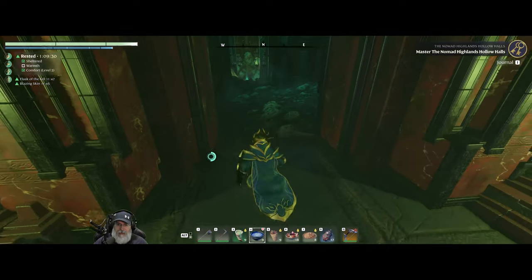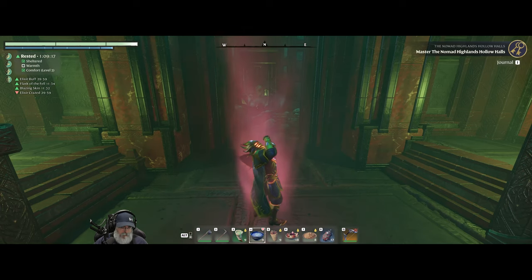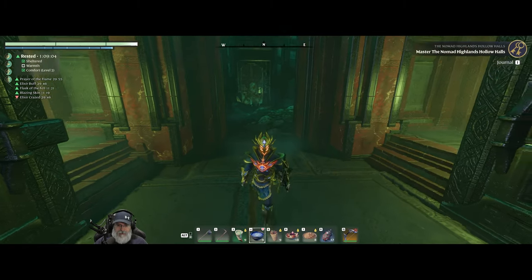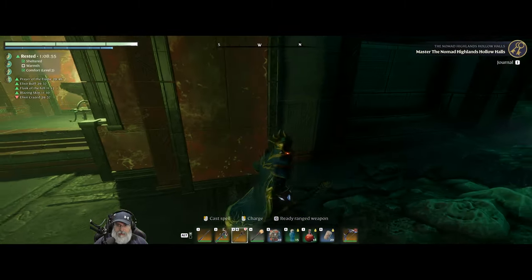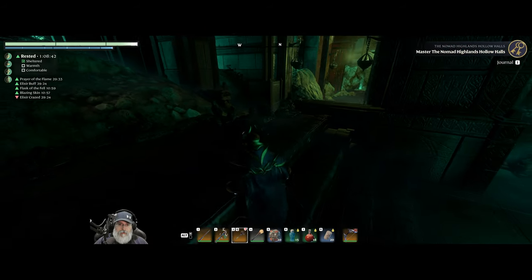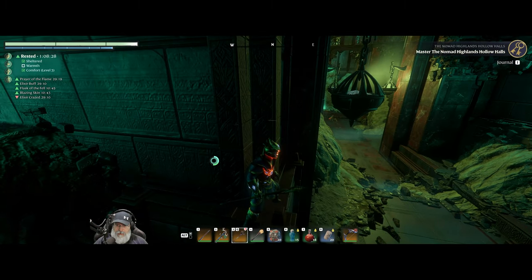Some of these places have secrets — I may remember where some of them are. We've got blazing skin and flask of the fell. Let's get that going. Let's get a prayer of the flame scroll and we have all of our food buffs. I think we're as buffed up as we can be. I am gonna take the time to break vases — I might edit some of that out. It's just really worth doing. We're gonna have to fight a small starter group here. Yeah, there they are, including a sickle dude.